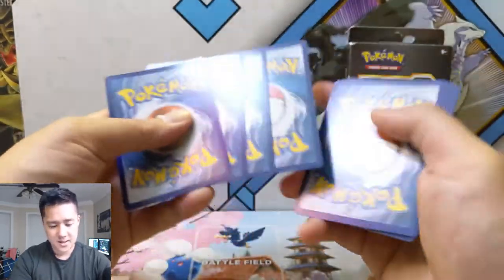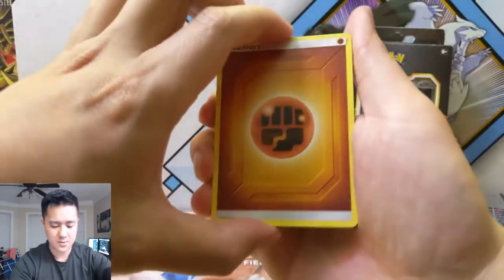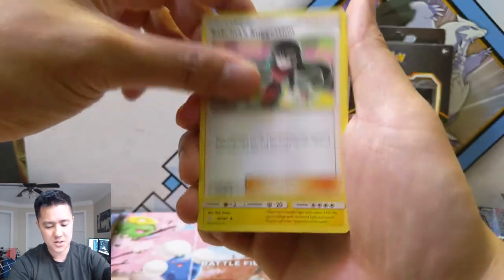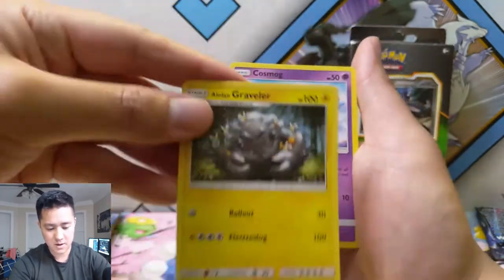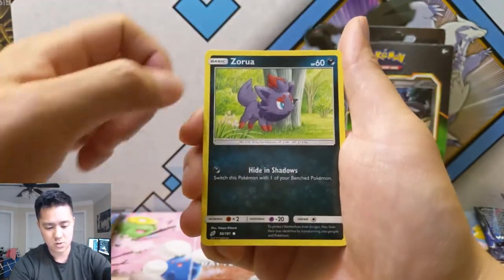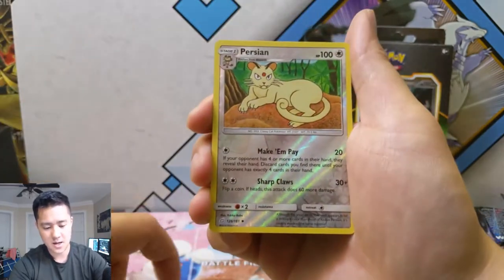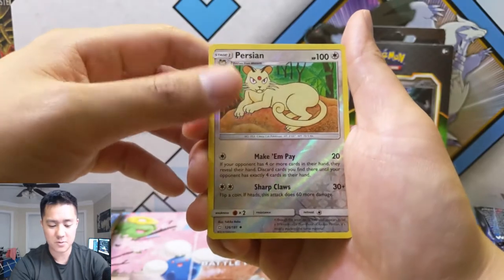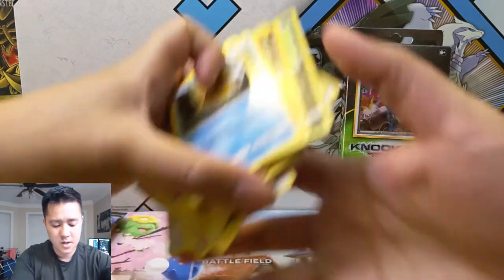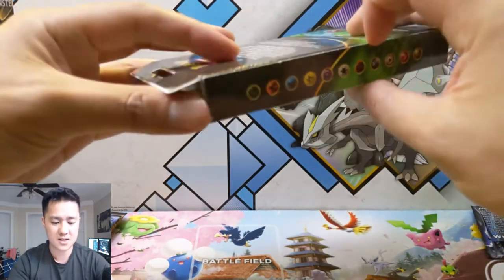All right, we got Fighting Energy, Need Arena, Sabrina's Suggestion, Alolan Graveler — Alolan Graveler is pretty cool — Cosmog again, Magikarp, Zorua, Swirlix, Larvitar, Psyduck, Alolan Persian reverse, and then a Zebstrika for another regular rare. So didn't really get anything interesting on those Team Up packs. Let's see what this Knockout Collection has to offer.